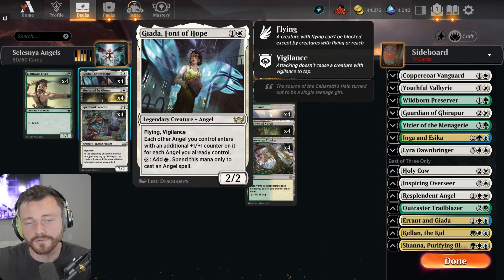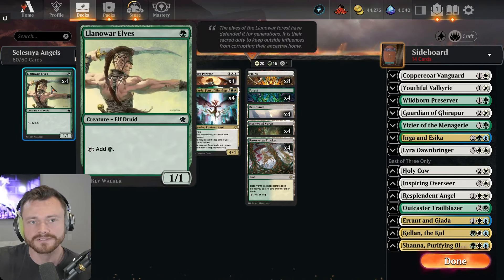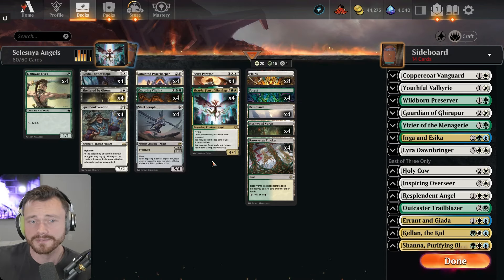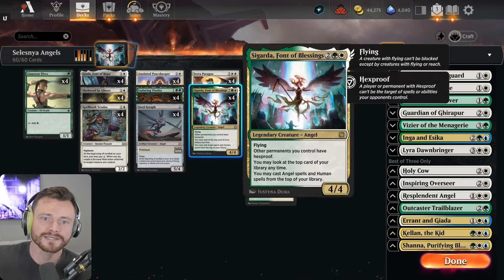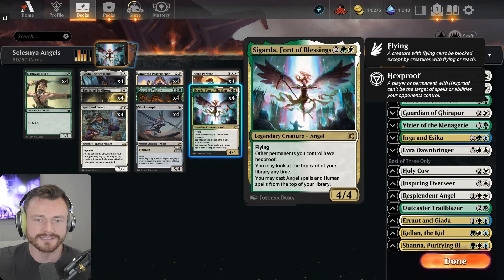So I took the deck a different direction — let's just try to use Giada to ramp into four-drops really quickly and use Llanowar Elves towards that end as well. With four copies of Llanowar Elves and four copies of Giada, we should be able to consistently hit Sigarda's Paragon and Giada, Font of Angels on turn three, which is cool because these guys are pseudo card draw.